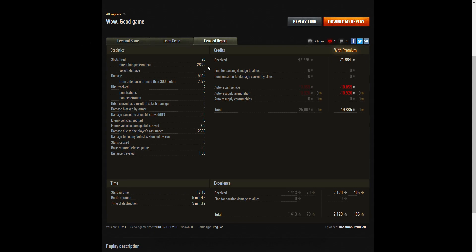22 penetrations - a few bounced or hit the armor, those shots on the T-30. He did 5,049 hit points of damage, of which 2,372 were at more than 300 meters. He received 2 hits, both penetrations - one from the VK 1-4, the other from the WZ-132. He spotted 5 enemy vehicles, damaged 8, killed 5 of them, and did damage assistance of 2,660 hit points - a lot from the T-30, the WZ 1-4, and the Conqueror while spotting for artillery.